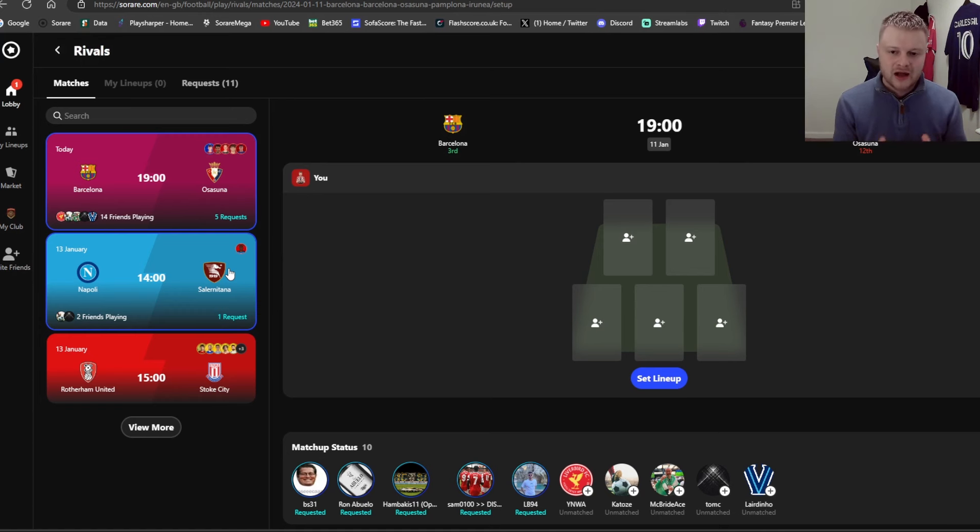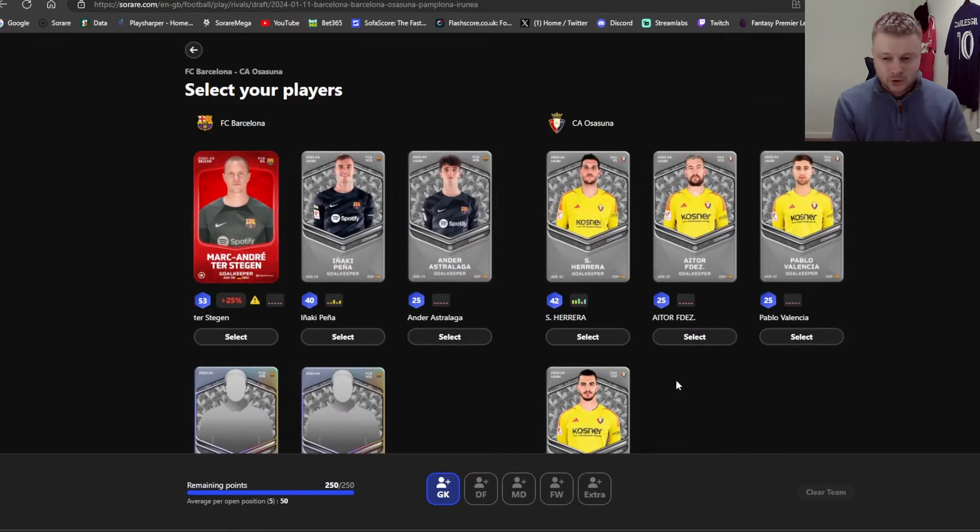Let's jump straight into Rivals. As you can see, we've got the Barcelona vs Osasuna game that starts today at 7 PM UK time, and we can set a five-man team lineup for that game. You have five players to pick from, much like Sorare Pro: a goalkeeper, defender, midfielder, forward, and one extra — which can be a defender, midfielder or forward. You have 250 points to play with on Rivals.